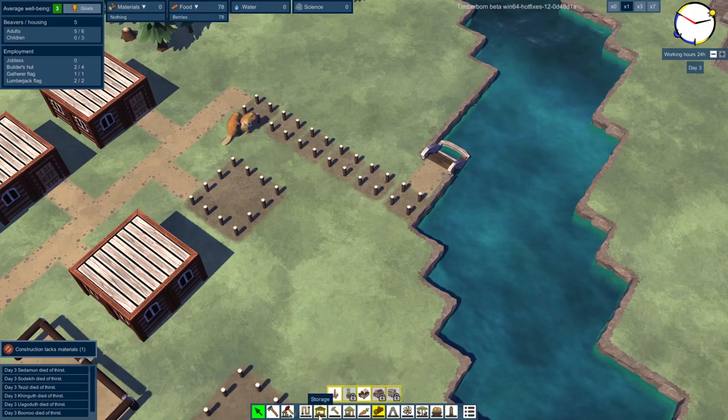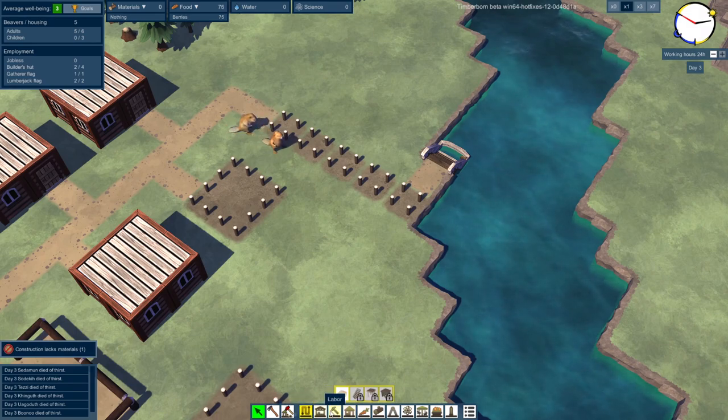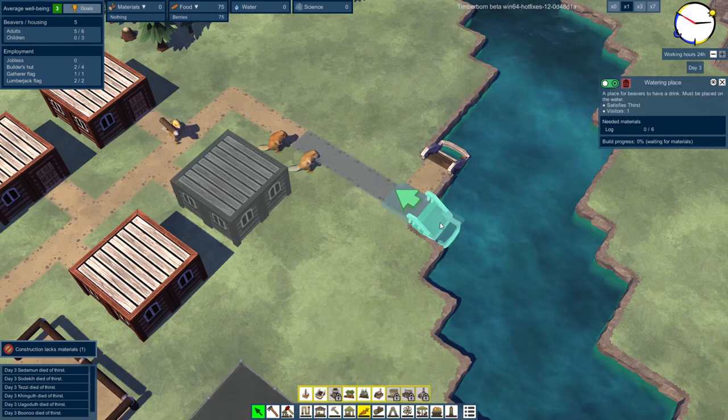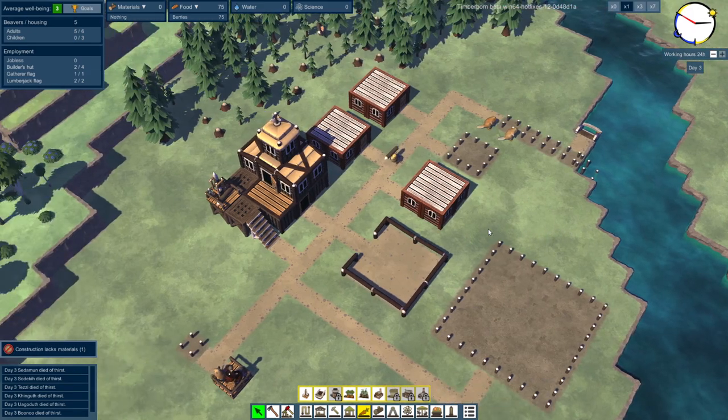This is our watering area now. The problem is with only one watering hole, only one person can drink at any given time. So let's get another watering place right here. Hopefully that's going to increase the odds of us not dying.